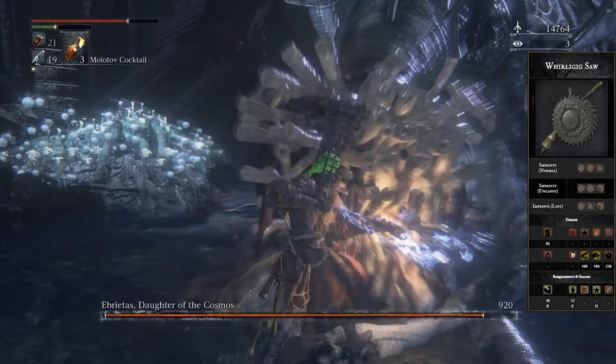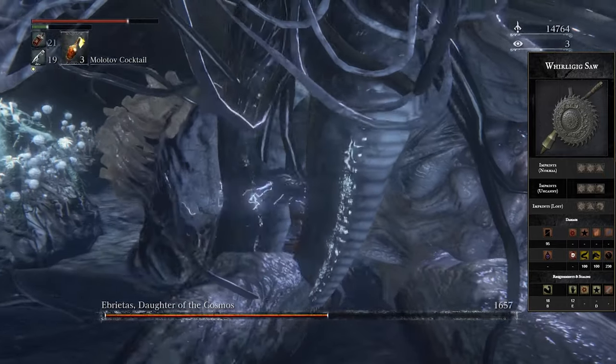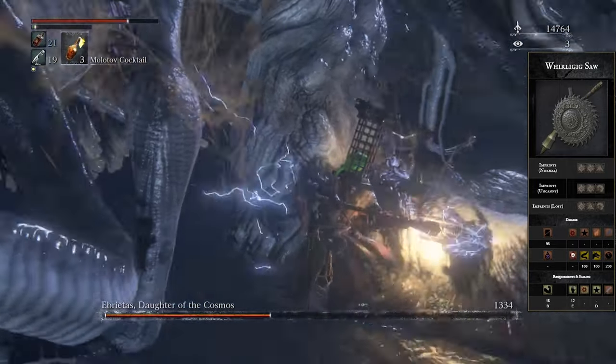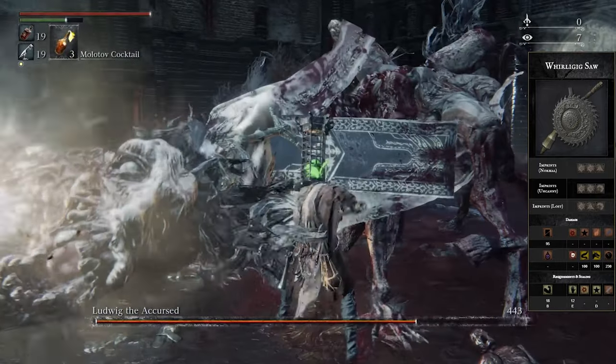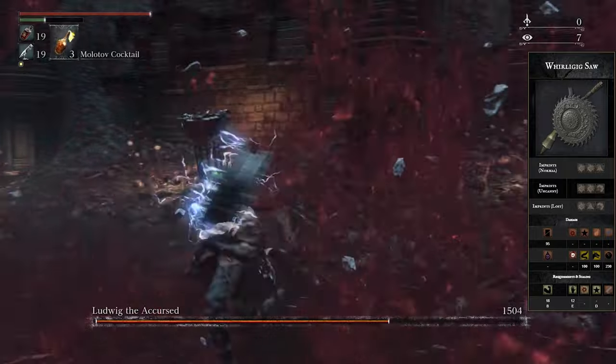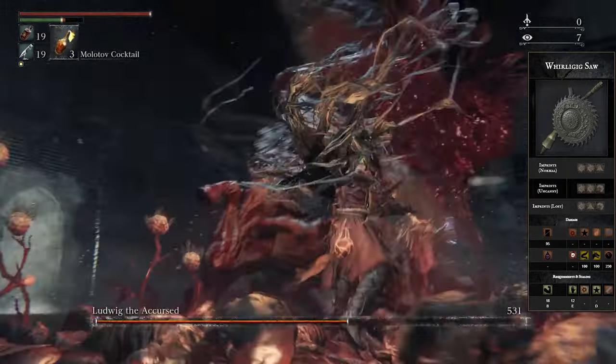Even outside of the L2, every other attack is still perfectly fine. The running attacks are really quick, the dashing attacks are fast with nice range, and the transformed attacks — although pretty slow — are very high damaging. The fact that this weapon is so incredibly easy to use, still very fast, has nice range, very high cheese potential, and can output this much damage — yeah, this is just the best weapon in the entire game.